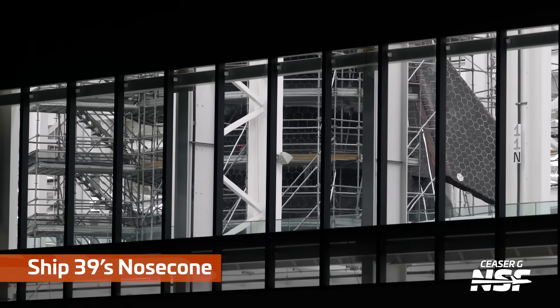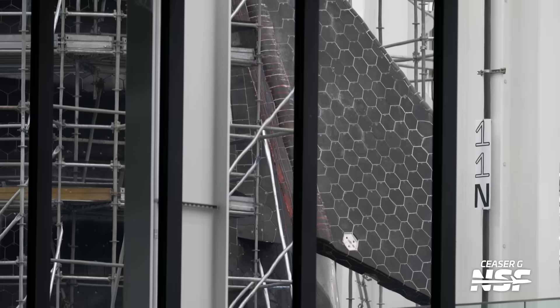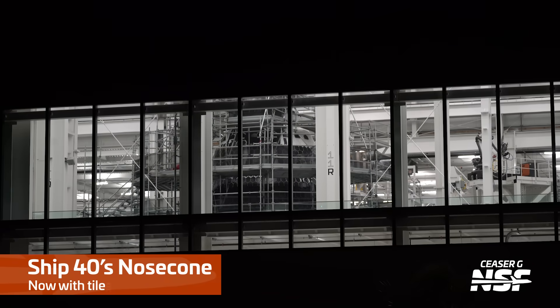This is actually the actual flight hardware - this is going to be the first ship flying from Pad 2. This is really important because you can see it's got a lot of tiles already on it. Hopefully soon they can get into the stacking process. They have already stacked the nose cone on the payload bay section, but they kind of have to continue to get a full ship.